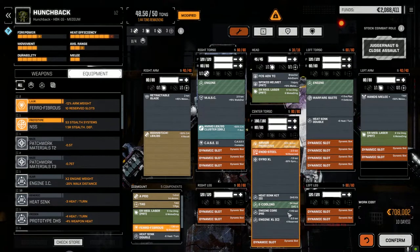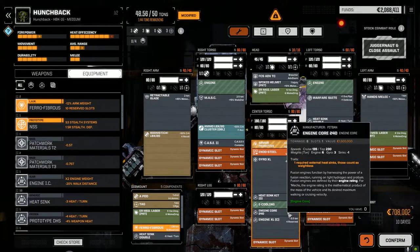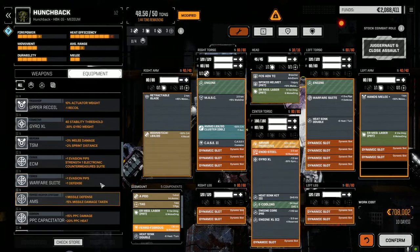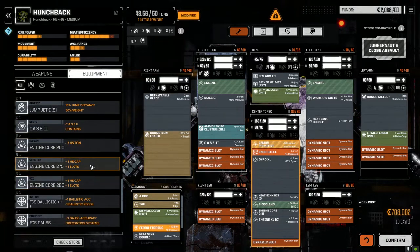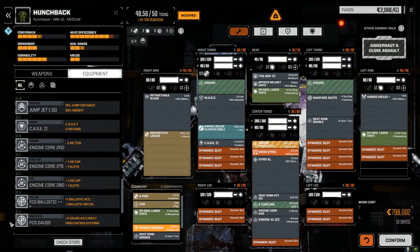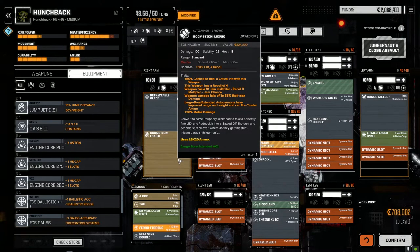We've got an extra ton and a half. This engine carrier is what, eight tons? Do we have anything a little bigger? Yeah, 275 - it's going to be a lot more, 11 tons. 10 jam multiplier recoil X.